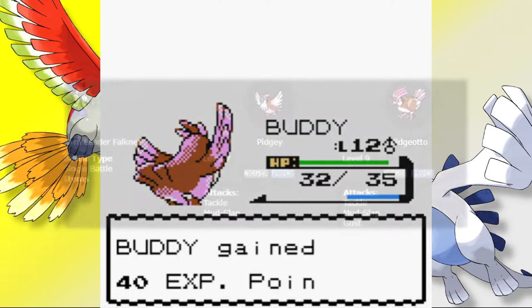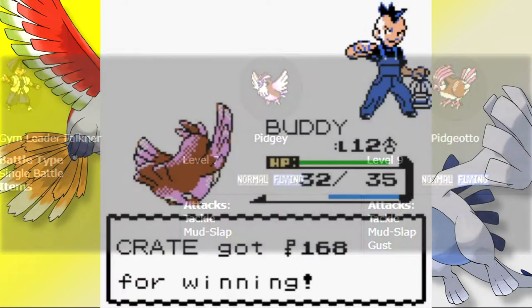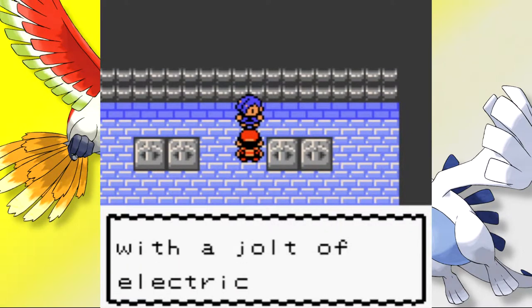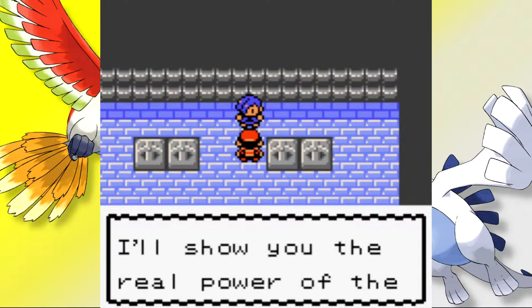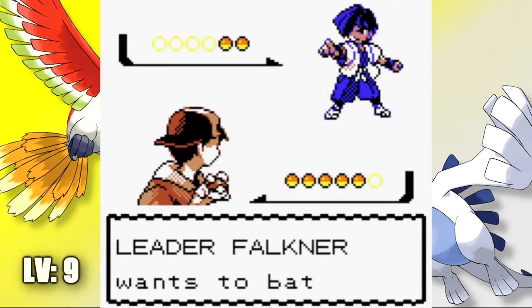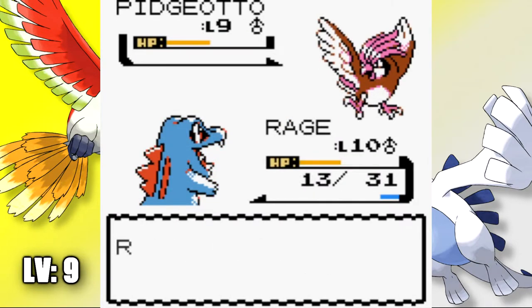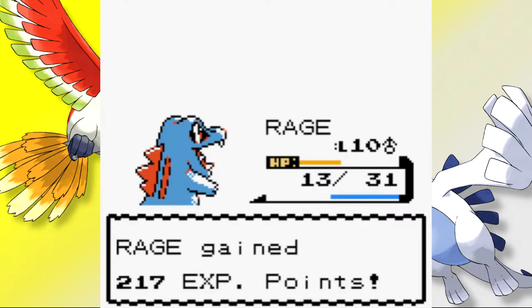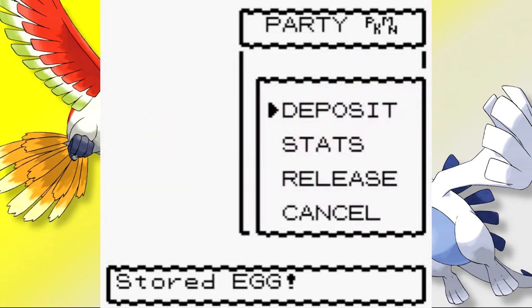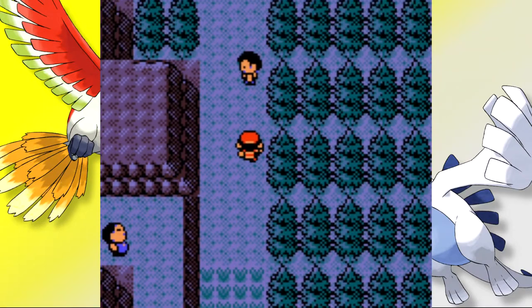Falkner's team consists of a level 7 Pidgey and a level 9 Pidgeot. They can be annoying with Mud-Slap lowering accuracy, and Pidgeot's Gust can be a problem given how few resources you have this early. We lead with Rage, using the Rage move strategy — since both of Falkner's Pokémon only have damaging moves, it guarantees a boost each turn. With no trouble at all his team went down in a clean sweep, granting us the Zephyr Badge. We then head to the Pokémon Centre and take the egg from Elm's assistant — straight into the PC it goes.